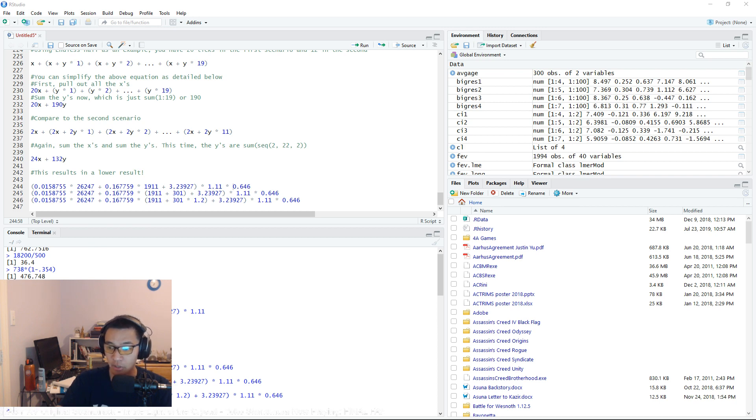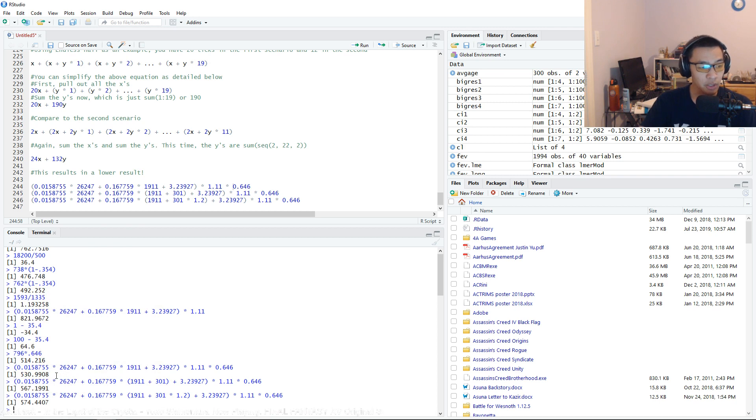That gives us our final estimated values. We should be hitting about 530 for plain endless hail. When we apply poison injection with the master's bow, which gives 301 additional weapon damage to all your abilities as long as the target has the poison injection debuff — if it is NOT affected by major brutality, it's a flat increase and we should see 567. If it IS affected by modifiers, the 301 is multiplied by 1.2 for major brutality, and our hits should reach approximately 574.